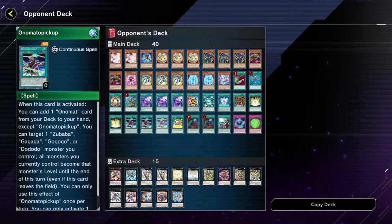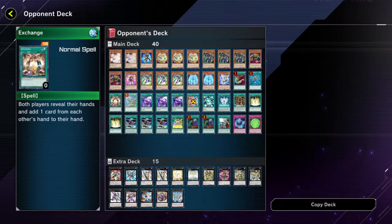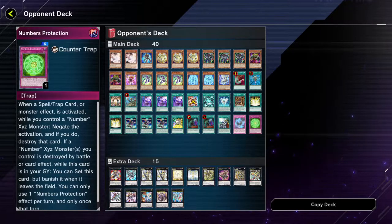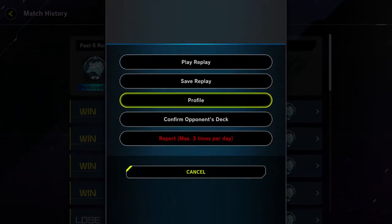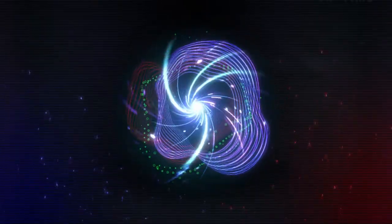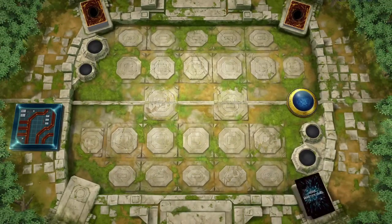He is running Double or Nothing. He was also running Exchange — I guess to give me a useless card, which is an interesting play. It's funny that he automatically gave up. I actually had a really good hand, so I was ready to lay waste. He didn't have a hand trap or anything — he just wasn't able to stop me. He knew I was about to get some combos off.